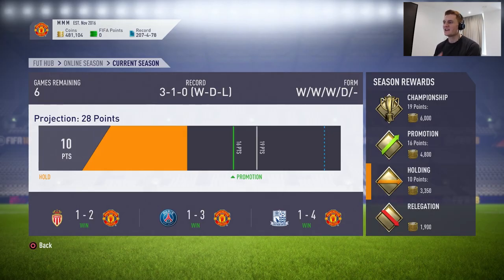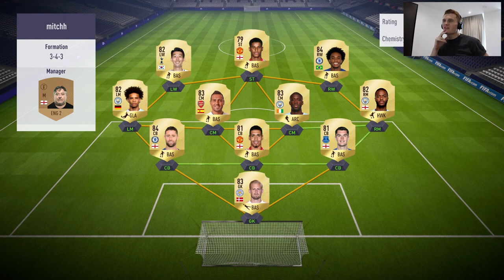Here are our current standings in Division 6: won three, drawn one, lost nil. We're going to play through a whole load of Division games today to get some practice for Weekend League. We've managed to improve every Weekend League so far because I've been putting a lot of time into playing. I also want to get used to using Ibrahimovic Inform with Icardi for the Weekend League. Our opponent is using a 3-4-3 BPL side with Rashford up top — we should win because three at the back against three up front is not a good combination.